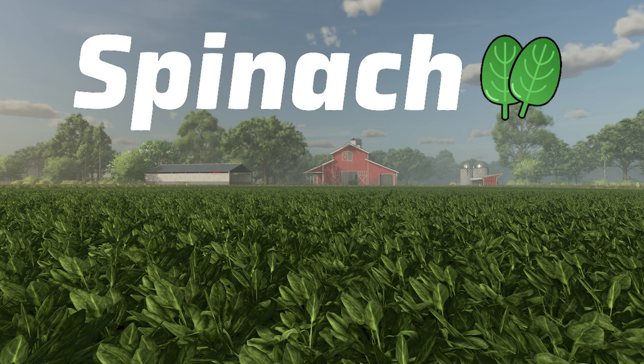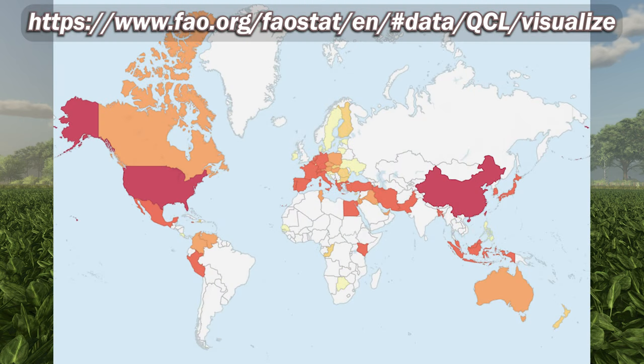According to the Food and Drug Organization of the United Nations — FAO — the biggest producers of spinach between 1994 and 2022 are China, the United States, Indonesia, Japan, Spain, France, Germany, Pakistan, Iran, and Turkey. There are of course others, but the quantities measured in tons fall off fairly quickly.